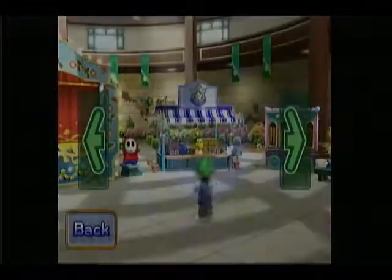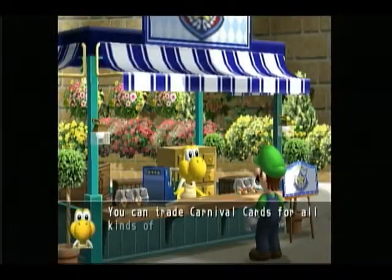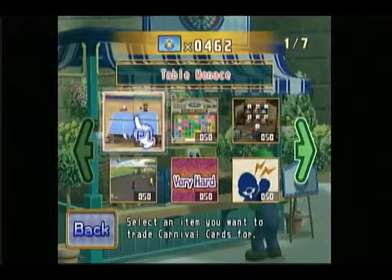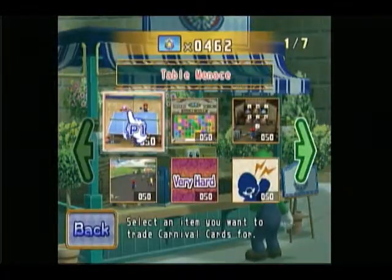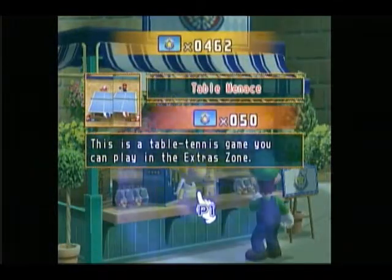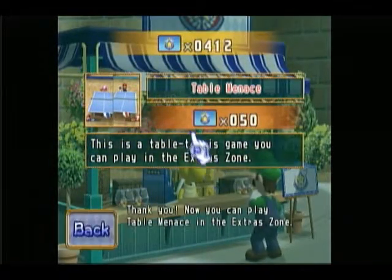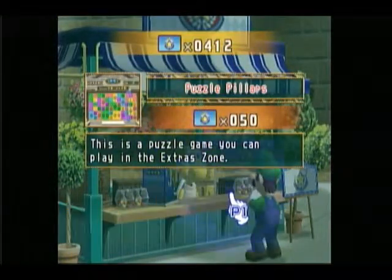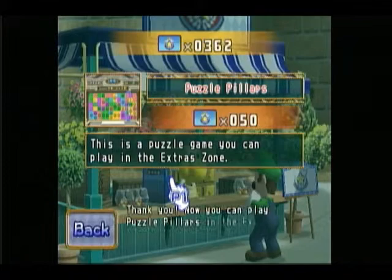Here we have where you can buy extras and stuff, like buy stuff like the extra minigames for the extra zone. Definitely want to get those. You have Table Menace, like playing table tennis. Puzzle Pillars, which is a puzzle game.